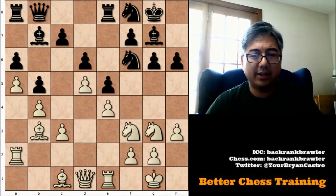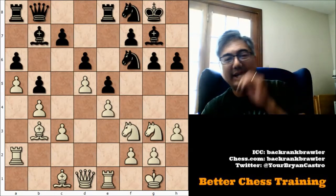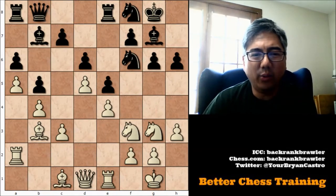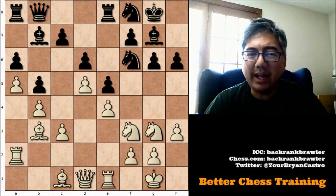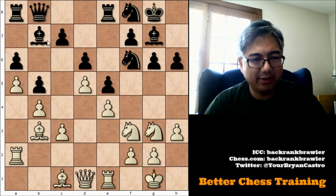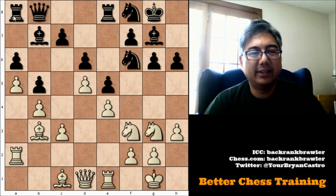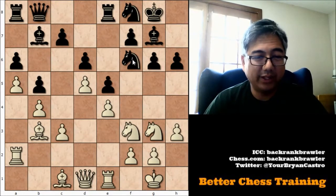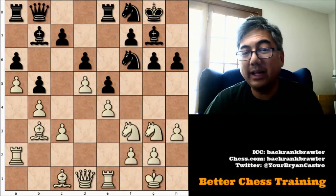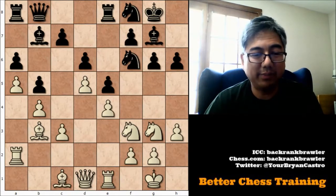Why does black have to play C6 at all? I think it's critical at some point, because otherwise white can eventually squeeze black — black's pieces are very passive. This bishop is stuck behind pawns, this bishop is blocked off by its own pawn stuck in the center, these rooks aren't doing anything, the queen isn't active, and these knights have no squares. So playing C6 eventually is definitely necessary — or maybe F5, although F5 is very dangerous with this bishop on B3, which is probably why white put the bishop there.